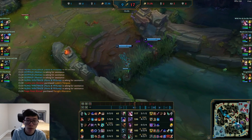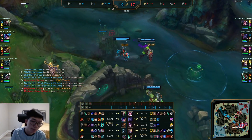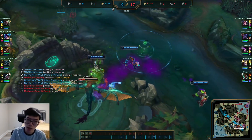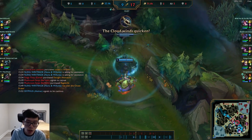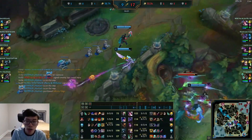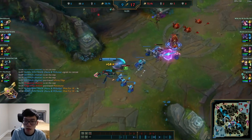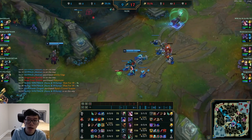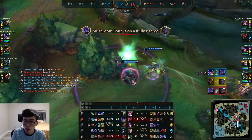Currently we are 141 CS at 15 minutes and we've roamed bot like 4 or 5 times this game. It's a bit of a mid-diff. This is nothing crazy that you guys cannot do - these are basic fundamentals of Akshan: shove, roam. We reach our 2-item spike building into Tier 2 boots. Keep in mind guys, we're still technically behind - it is 9 vs 17, we are 3k gold behind, and my jungler is 0-5.